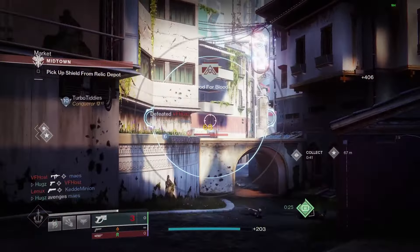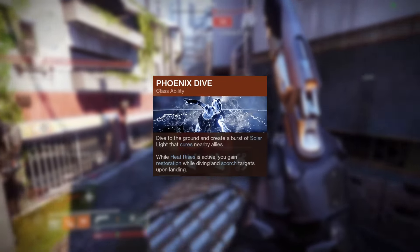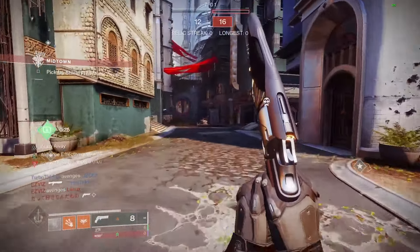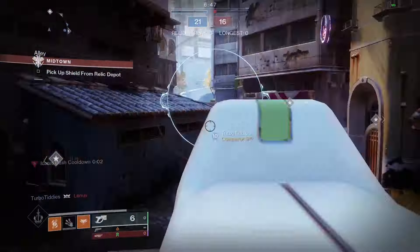Now for abilities. For class ability, opt for Healing Rift if you're more grounded, or Phoenix Dive if you prefer to play in the air with Heat Rises. For melee, Celestial Fire is still the preferred meta choice — Incinerator Snap is fun, but truthfully just not as versatile. In terms of grenades, it's largely personal preference, but I recommend using either Healing Grenades, Fire Bolts, or Solar Grenades.